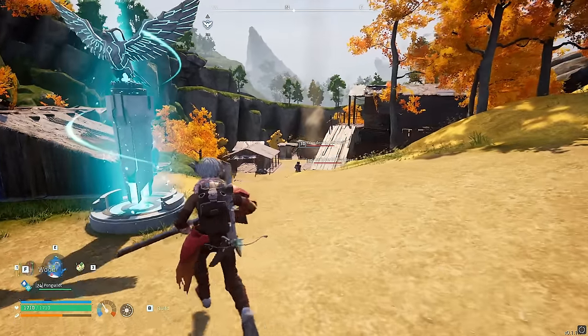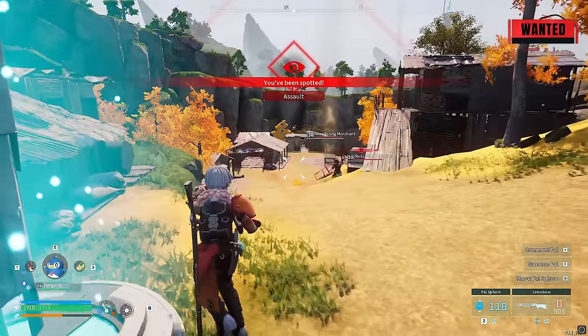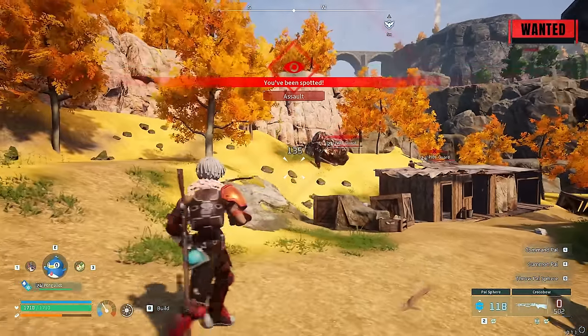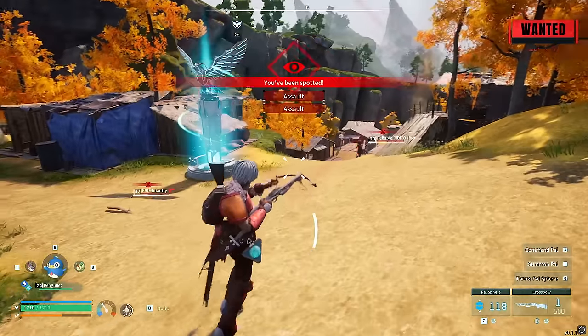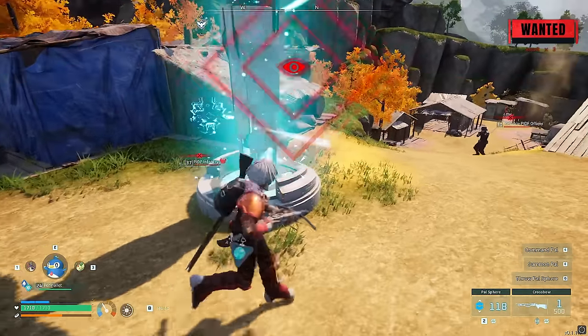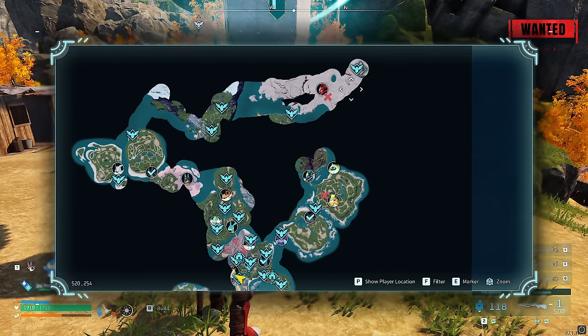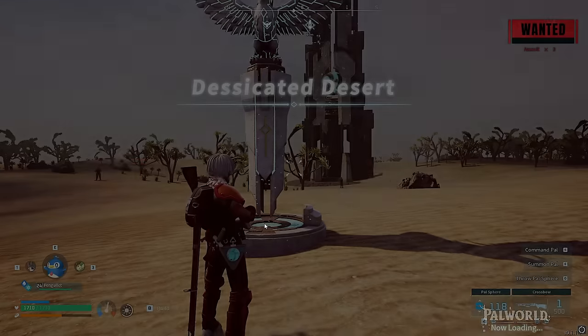Get yourself a wanted level by shooting three people. So bang, shoot him, and then guards should spawn — you should get times three. In the top right corner you can see times three. Then you want to fast travel all the way up to the top right where this boss battle is, the PIDF tower entrance, and transfer over there. They should follow you there.